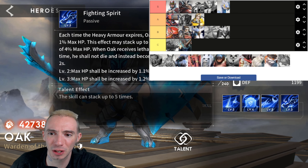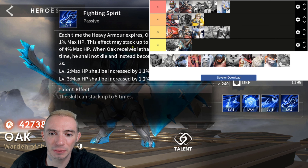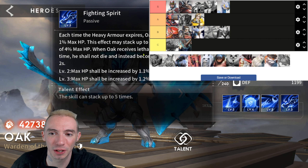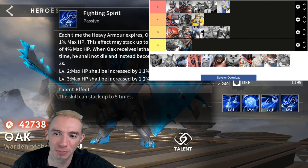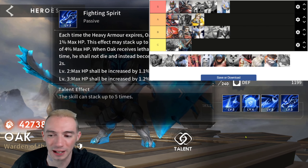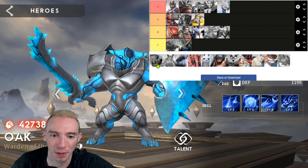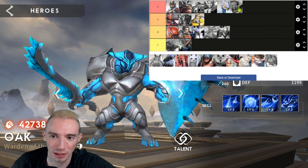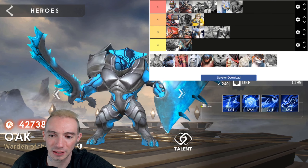Oak's passive permanently gains 1% max HP, stacking up to four times for a maximum of 4% max HP. When he receives lethal damage, he shall not die — instead he becomes immune to all damage for two seconds. That is such a good ability. We're putting him in S — I literally think this is the best tank currently in the game.